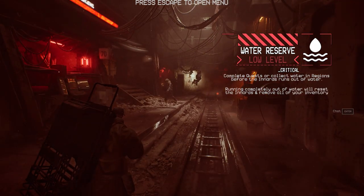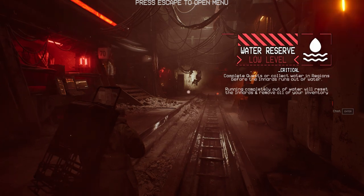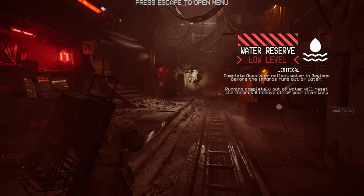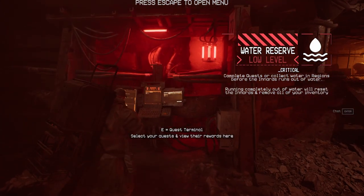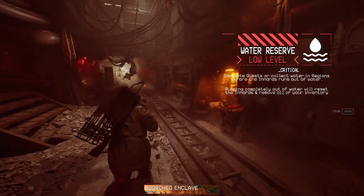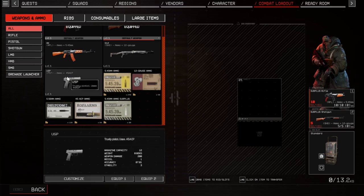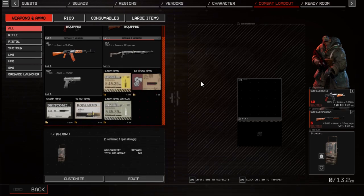Auto reserve low level critical — complete quests or collect water in regions before the Innards runs out of water. Running completely out of water will reset the Innards and remove all your inventory. Everyone's saying that's a little bit extreme, which I agree with — only because it runs down in real time, not game time. It could be offline and it'll reset basically your progress except for your experience and prestige.